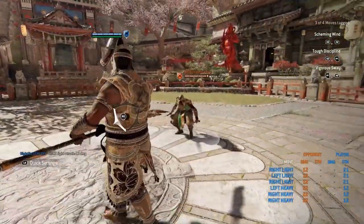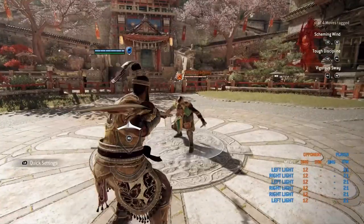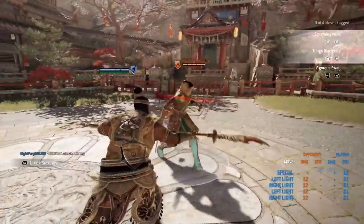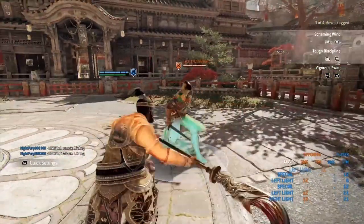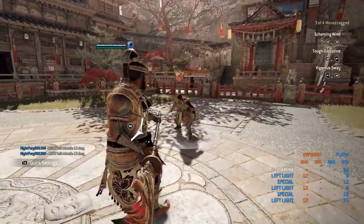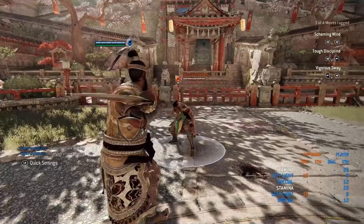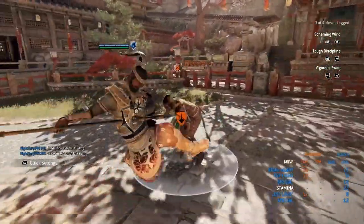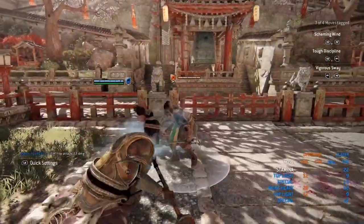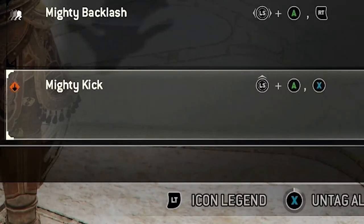The next thing we'll go over for JJ is his kick. JJ's kick is another opener that gives you a light right after — it's a good way to start your openers. However, it is very easy to dodge. I wish they would speed it up a bit, because if they did speed up the kick it would help JJ tremendously — he could get the kick off and then go into his other combos.